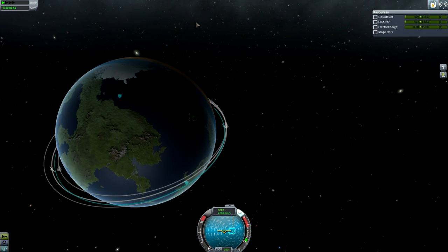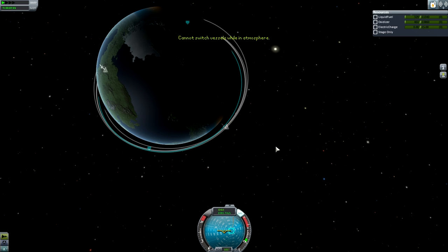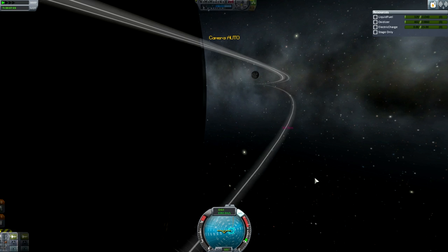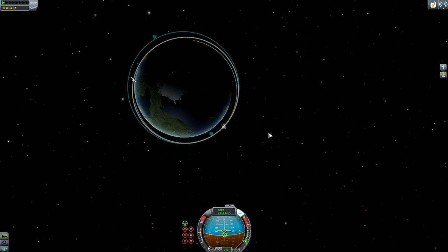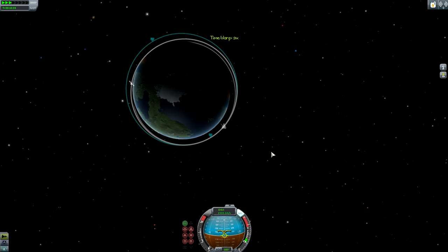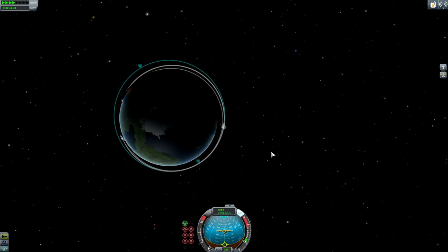I'm going to do a few videos on the shuttle - I really like it. This is the Mark II, of course, with its few little changes. Let's go and put ourselves in the right orbit and then just deploy the first bit of my station. I might construct a full station - might as well.